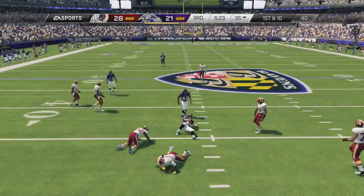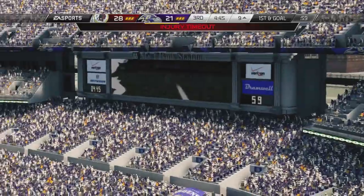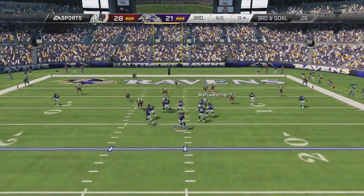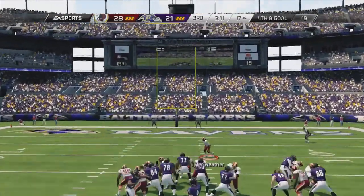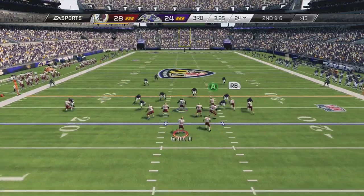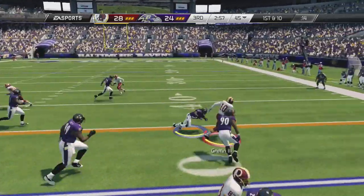He could have gotten at least a field goal there and maybe made it a two-possession game. Instead now we're up a touchdown and we're in the driver's seat. He's got to score on this drive to get some points because if he gives me the ball, he hasn't stopped me all game. Back to that play though — I'm pretty sure I was going to get a safety, but since I stepped in and out of the end zone I wasn't sure if I'd get a safety, so I just ran it out. And I was able to get all the way for a touchdown. Unfortunately, Alfred Morris goes down, and Ray Rice is already out for the game. Both of us are without our top backs. Hulu's got some good speed compared to Morris — Morris is like 87, Hulu's like 93.